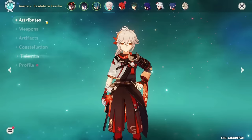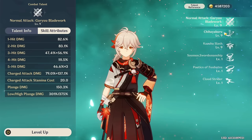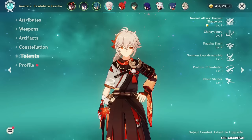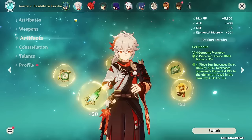A few important things to note: level Kazuha to 90, as his swirl damage scales on character level and also helps with displacing enemies. For talent priority, level your burst first as it's very important, then your normal attack and skill are pretty similar in strength. All three talents are important — the reason you level normal attacks is because the plunge attack from his elemental skill scales with normal attack talent levels.